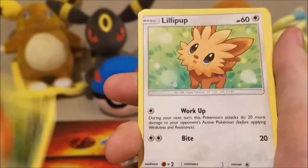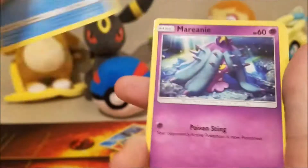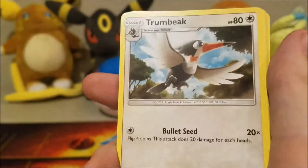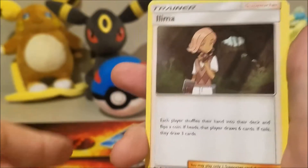Fighting Energy, Paras, Lillipup, Bounsweet, Spinarak, Mareanie, Trumbeak, Hypno.